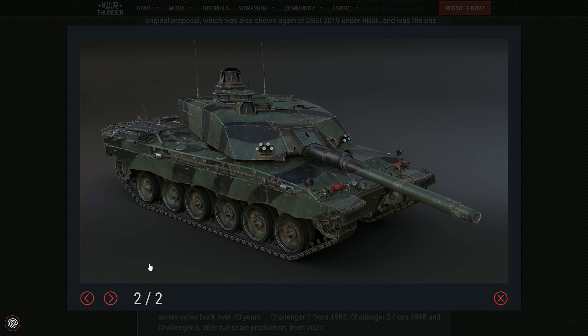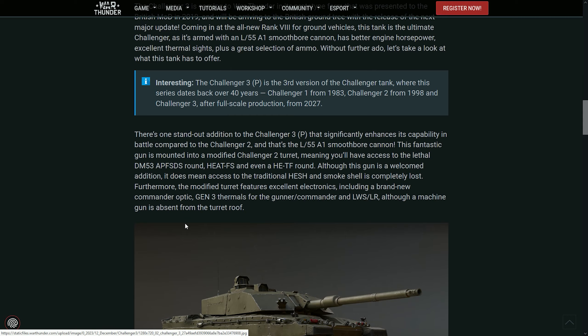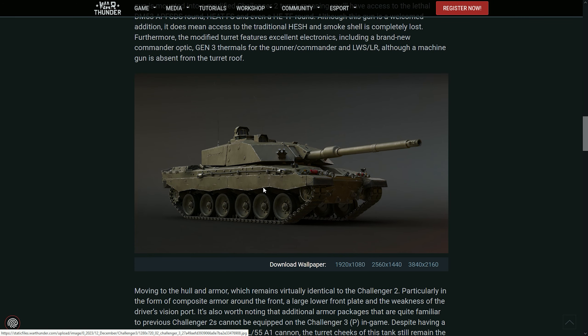But this one really has two things that are very amazing. First things first, it doesn't use the 1200 horsepower engine anymore — it uses a 1500 one, similar to something like a Leopard 2. So the mobility should be a lot better. Even though it has pretty much the same top speed of 59 kilometers per hour, it should accelerate much faster, which means this tank will actually be a lot more competitive.